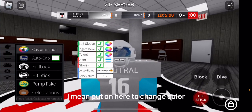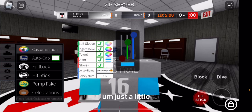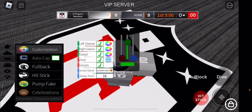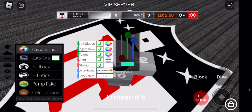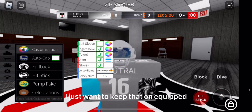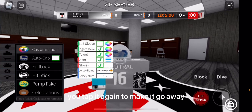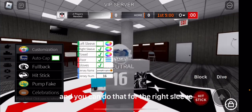You can put it on here to change color — just tap on that color thing and do whatever you want. Just a little idea here: if we make it green... it looks decent, but I just want to keep that. Tap it again to make it go away.